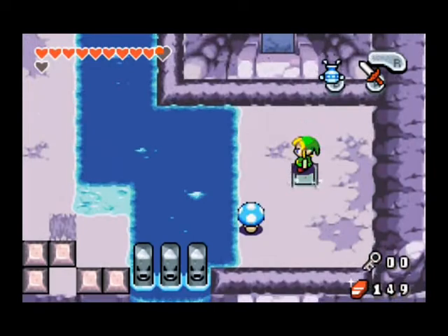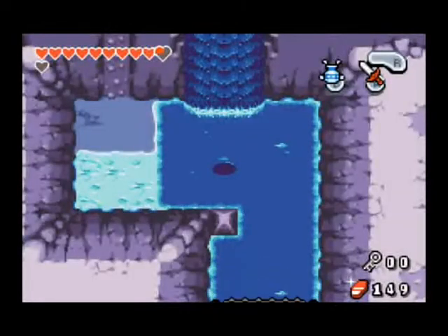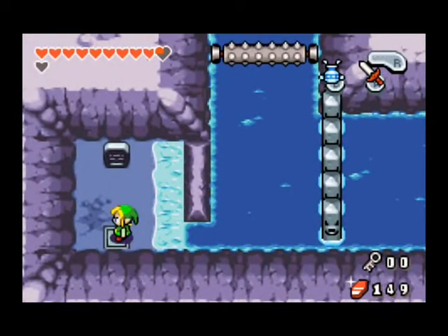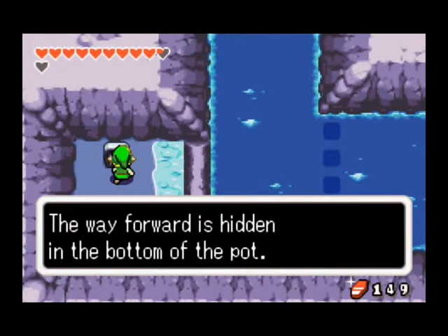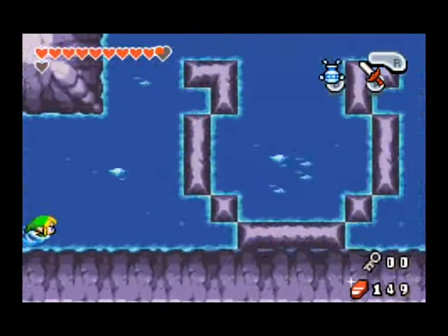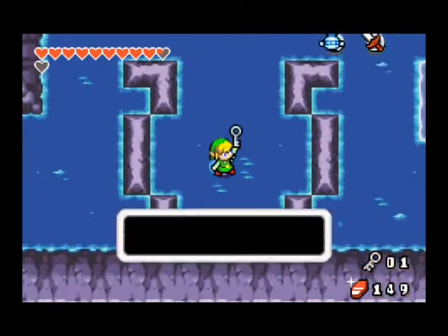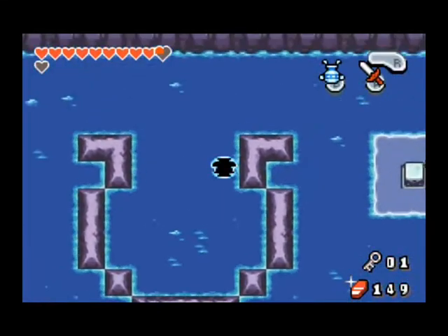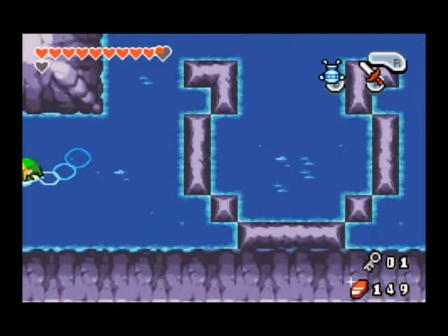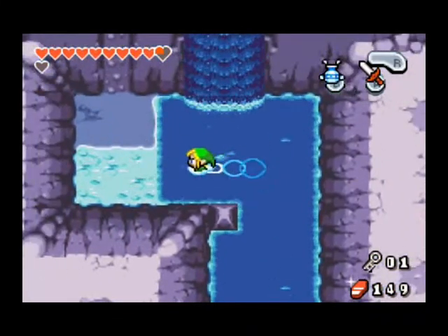There we are. I think for now we are supposed to just drop right down. The way forward is hidden in the bottom of the pot. It's a big ol' thing shaped like a pot — we can just dive down and get a small key. And I guess we can't progress from here. I remember this part — well, not really well, but you'll see what we get to do in a minute.